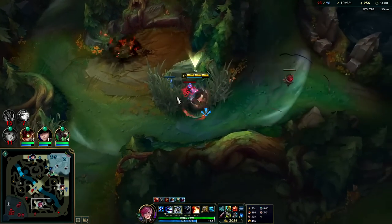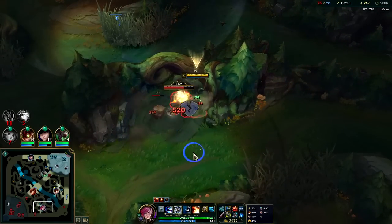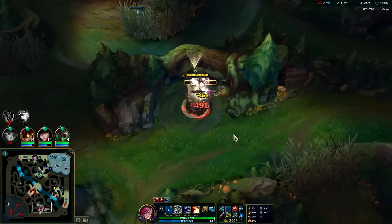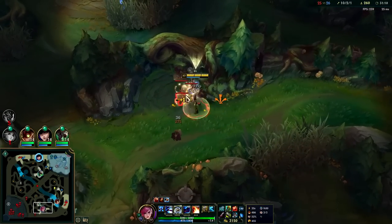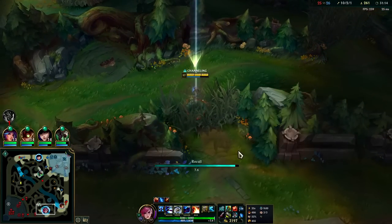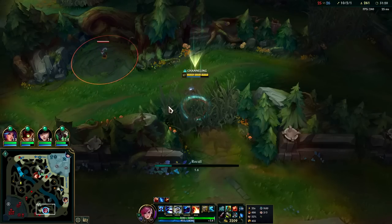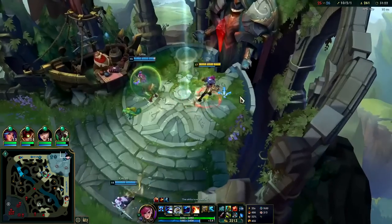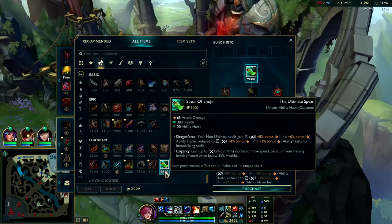Nice — thank you Shaco, good Smite. Auto, E reset. They're pushing mid right now — them having super minions is going to make this hard. I should have stayed. I could go Spear of Shojin honestly. It's a bit of a weird item on Vi because it doesn't help your W — it only helps your Q and E. The item itself isn't bad — a lot of AD and health — it's just expensive and hard to justify.